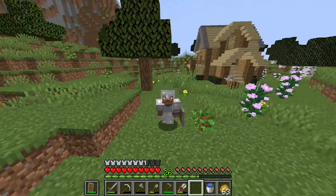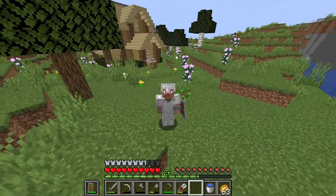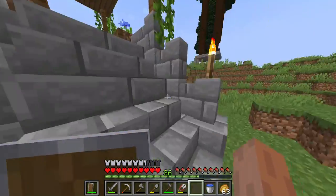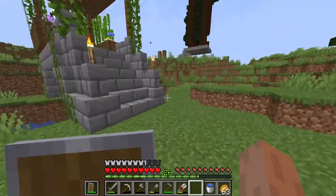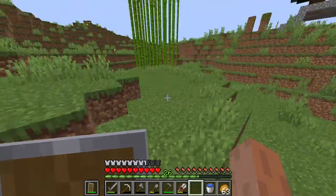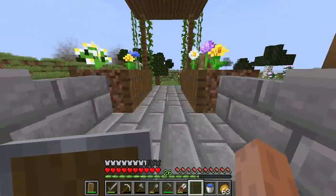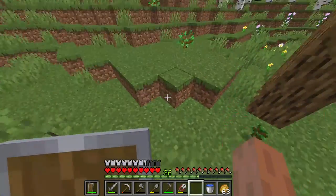Alright guys, welcome to episode 5 of this survival Minecraft series. Today in this episode we're going to go to the Nether — get the obsidian and the other stuff we need to go to the Nether — and probably make an enchantment table and start making enchantment books to level up our gear.